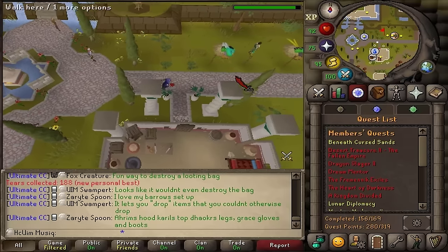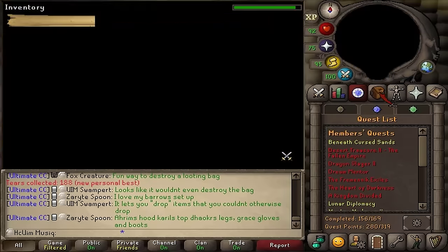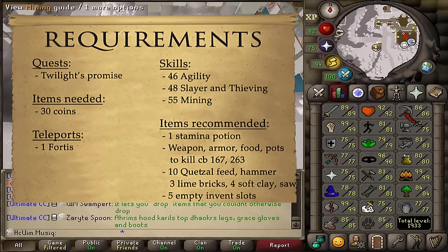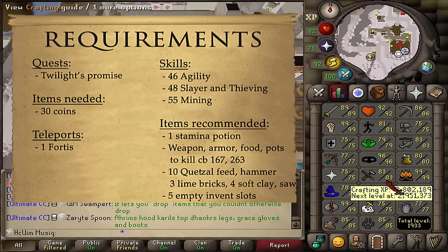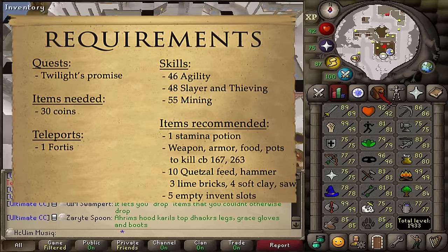Welcome to my guide for the quest Heart of Darkness. The quest requirement is Twilight's Promise. The stat requirements are 46 Agility, 48 Slayer and Thieving, as well as 55 Mining. None of these stats are boostable.